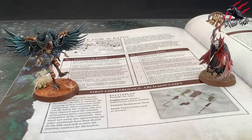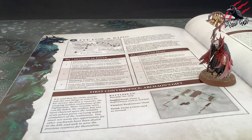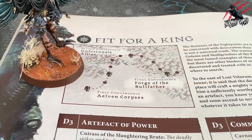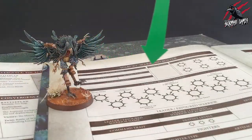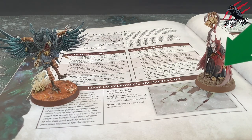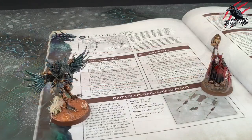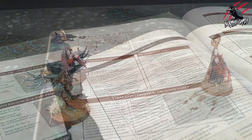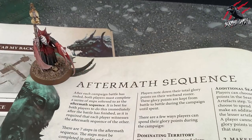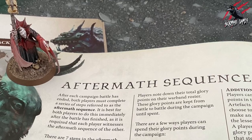Now let's look at decisive battles. If the aspirant warband loses the convergence they must play through it again and win the battle before they can advance to the next map point. The next time the convergence is played through it can be against the same opponent or a completely new opponent. The player controlling the adversary warband gets to make an additional search for lesser artifacts in the aftermath sequence — this is known as the spoils of war.